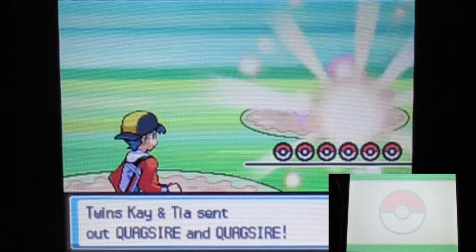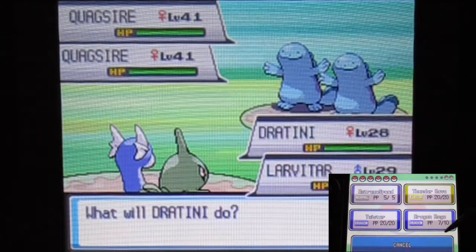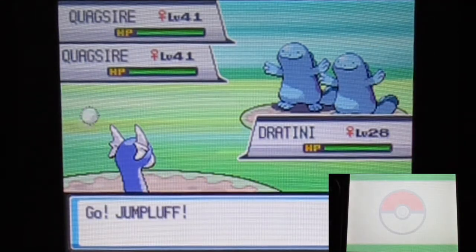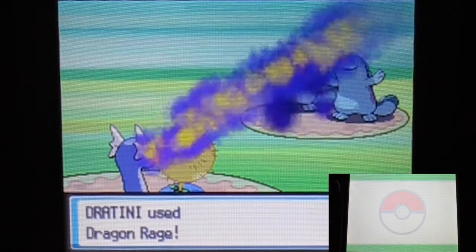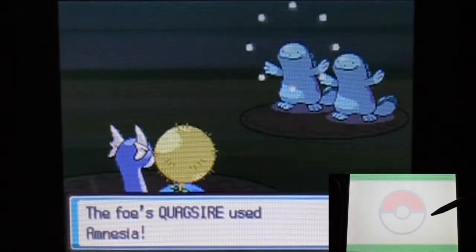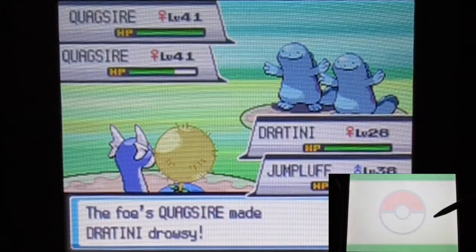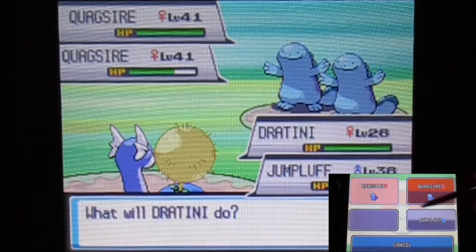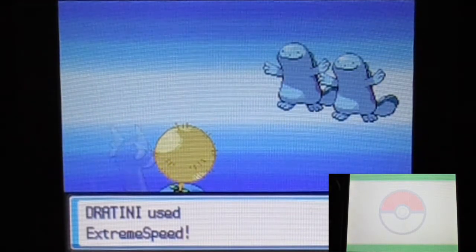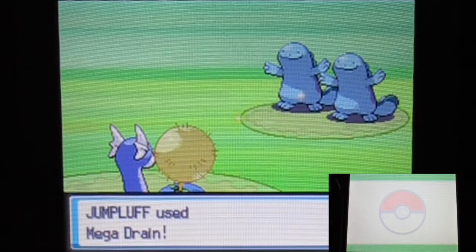We got Wobbuffet and Quagsire — I'm kind of sweet on this matchup right now because I brought Teddiursa. Let's use some Dragon Range to spread the damage — bring Jumpluff up there. Jumpluff can take on those guys; at least there's a problem with Wobbuffet's typing and the Quagsire from a normal trainer probably doesn't know Ice Beam anyway. Oh, nice! Extreme Speed — you can drain the other one. The Teddiursa is so fast — it's the priority move though, so I'm not surprised.